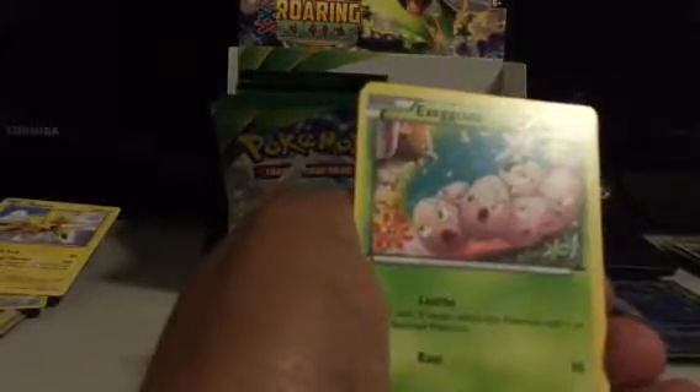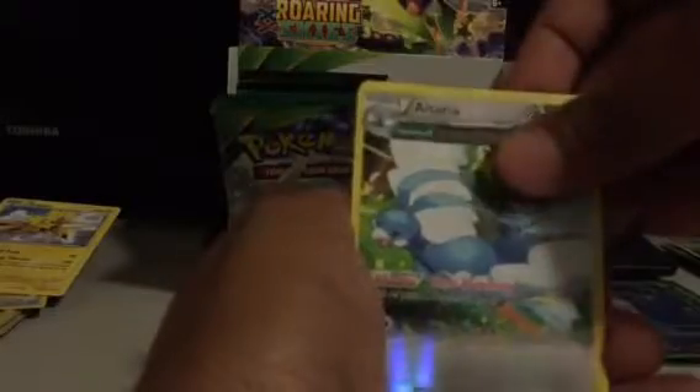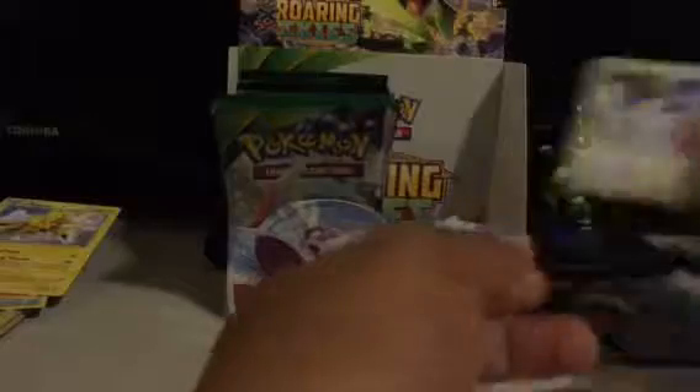Exeggutor, Trainer's Mail, Nettrick, Natu, another Natu, Togepi, Fletchling, Exeggcute, Altaria Reverse — pretty nice looking card there — and Skarmory is my Rare.